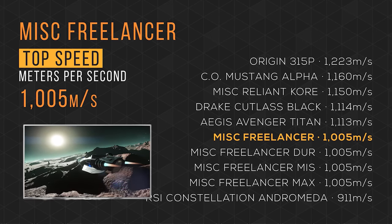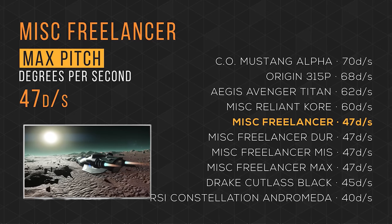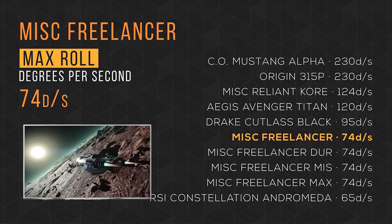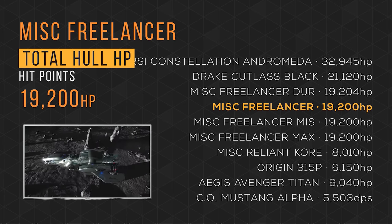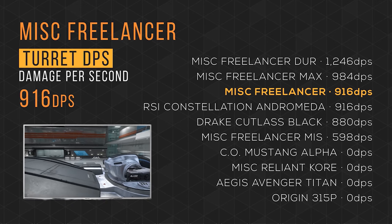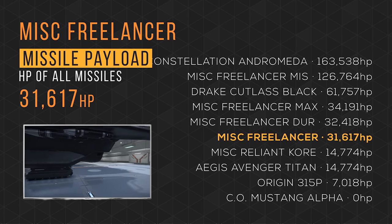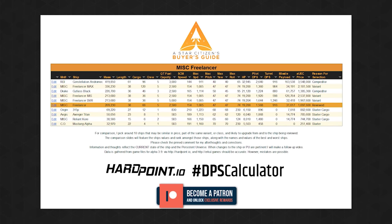It has a max speed of 1,005 meters per second, tying 6th place. It has a maximum pitch rate of 47 degrees per second, tying 6th place. It has a maximum yaw rate of 47 degrees per second, tying 5th place. It has a maximum roll rate of 74 degrees per second, tying 6th place. It has a total HP of just over 19,000, taking 4th place. It has a default pilot DPS of 1,568, taking 4th place. It has a turret DPS of 916, tying 3rd place. It has a combined missile payload of almost 32,000, taking 6th place. The Freelancer is available in-game for almost 1.7 million aUEC. It's important to note that compared to starter cargo ships the Freelancer is pretty slow; however, compared to ships of its size, it's actually pretty nimble.